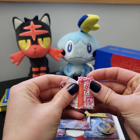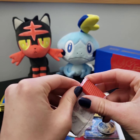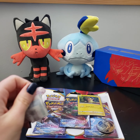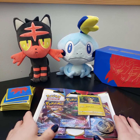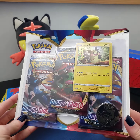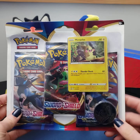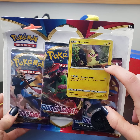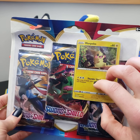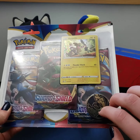Hey guys! So today we're gonna be opening a Sword and Shield blister pack here, and I will be chewing some more Bazooka bubblegum. I'm almost through with this stuff — it's really good, so I might have to get some more next time I go to the grocery store.